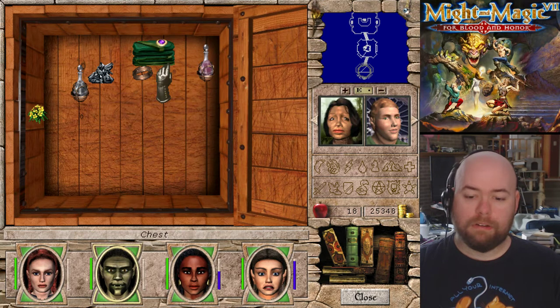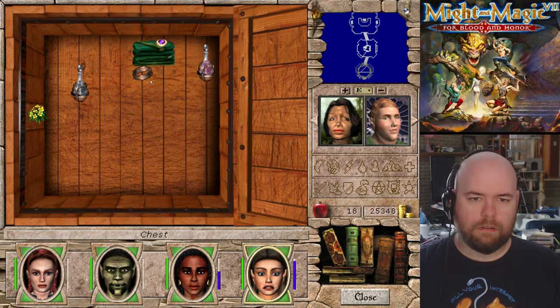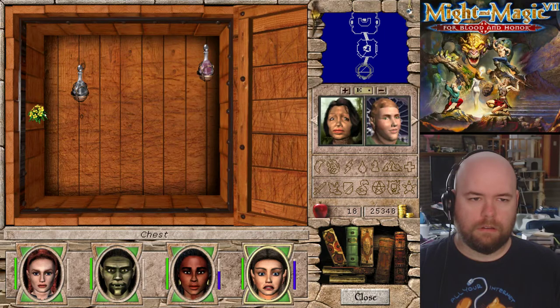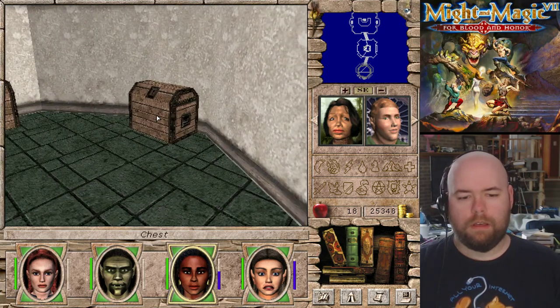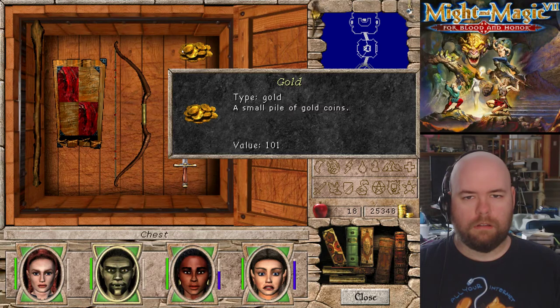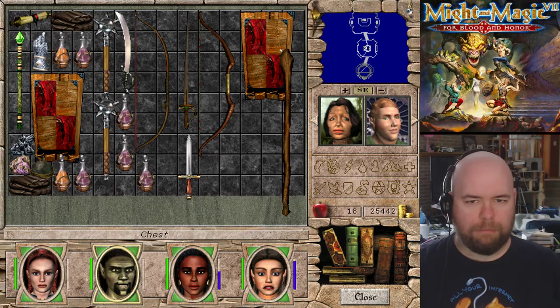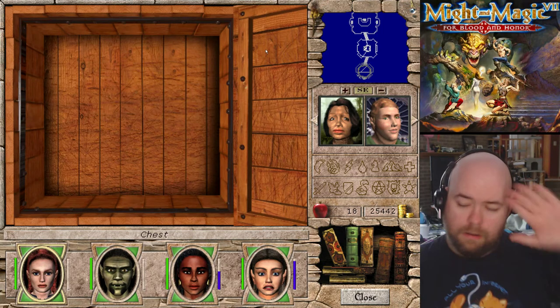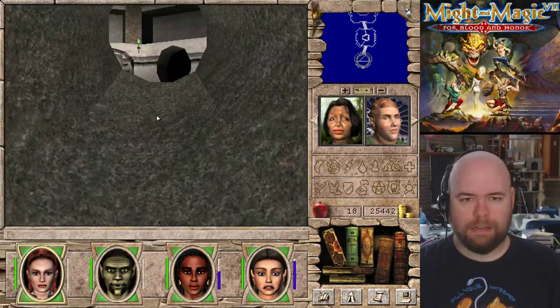So every trap in the game has a number that you need to meet basically. I already have better stuff than this and I'm not exactly very far in the game. I'm not doing things out of order yet - I will eventually, but right now I'm doing everything in the order you're expected to.